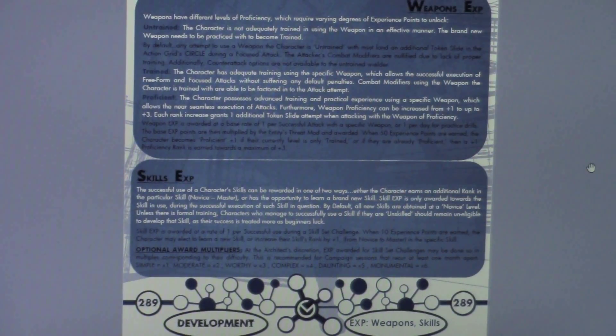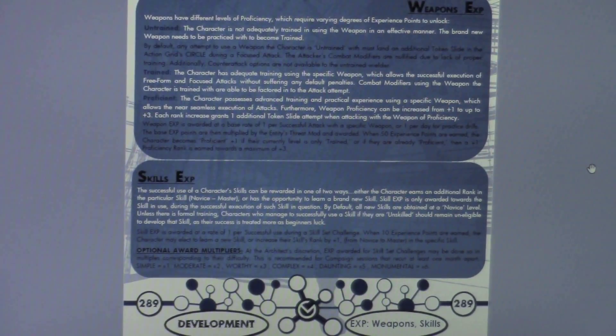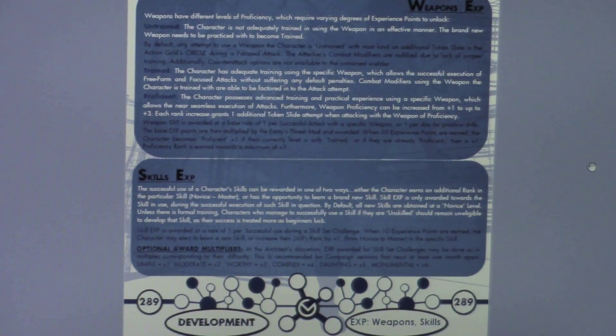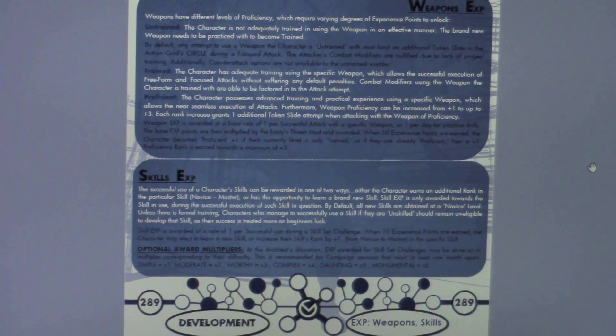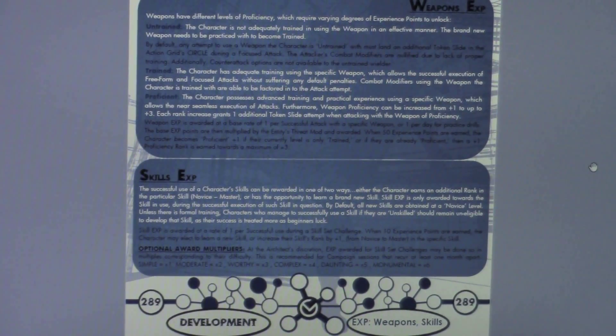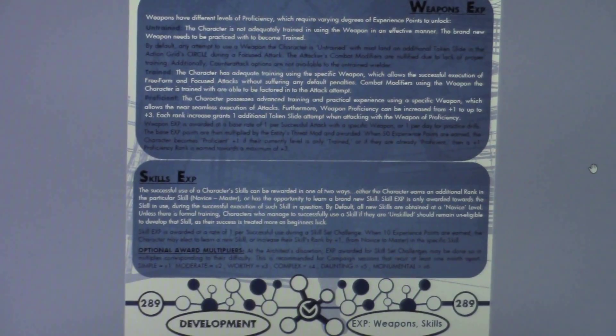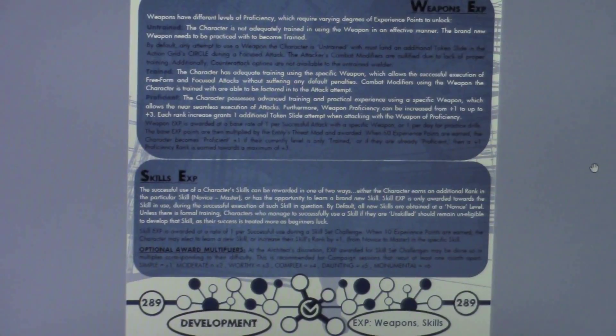Skills experience: every time you use a skill successfully, you get credit towards developing that skill. There are two ways to look at it — you can use the experience points towards earning an extra rank in your skills from one to five, or you can use the points earned to learn a new skill at level one, just like with powers. By default, any new skill is obtained at level one or novice level, unless there's formal training or apprenticeship. Characters who manage to successfully use a skill they're unskilled with really should remain ineligible to develop that skill, since success can sometimes be treated as beginner's luck — though other architects may disagree.